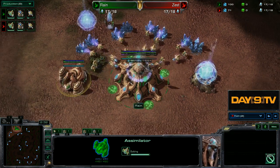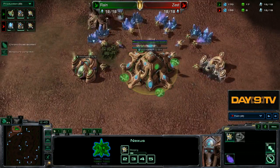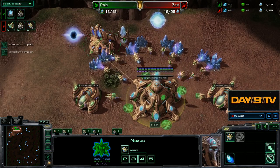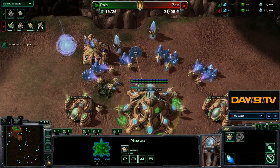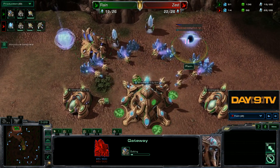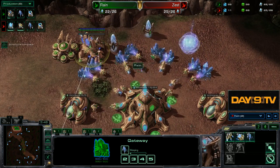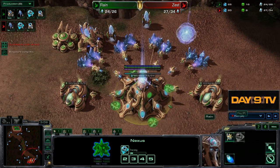To understand the efficiency of this attack, we need to see what's going on in the main base of Rain, whose build won't stay mainly the same - it will actually change quite a bit. There is the Cybernetics Core. An uncharacteristic supply block from Rain on super national television. Only has one in gas - an intentional maneuver. We'll slowly be adding more. But he wants to be able to do this double gateway build. Pretty normal.